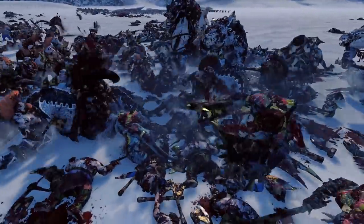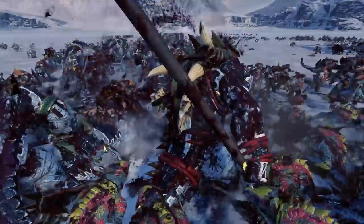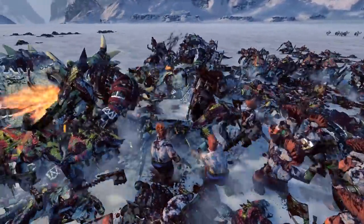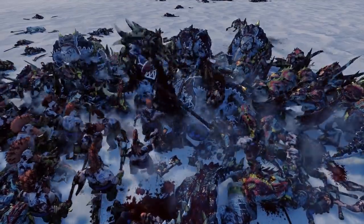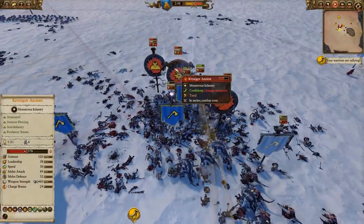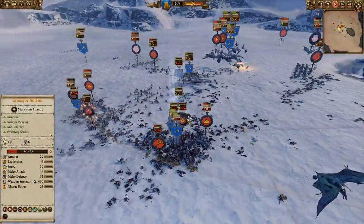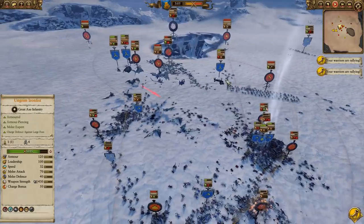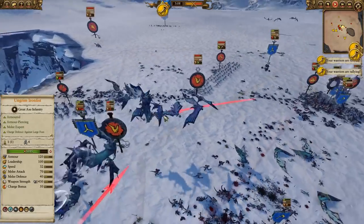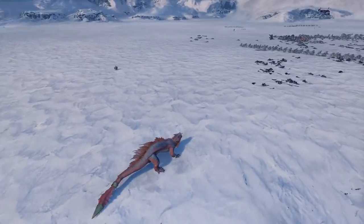But Ungrim and Gotrek are fighting side by side — this is what we've all been waiting for! They come in and start to take on this Kroxigors Ancient. The gyro bomber is also firing in there. Ungrim gets a good hit. Now they're both getting attacks, Gotrek getting a few swings in. I love his animations too — they just look super cool. They are wrecking that Kroxigors Ancient and destroy him super fast. That said, I am taking some losses in my infantry — the balance of power is starting to turn against me slightly.